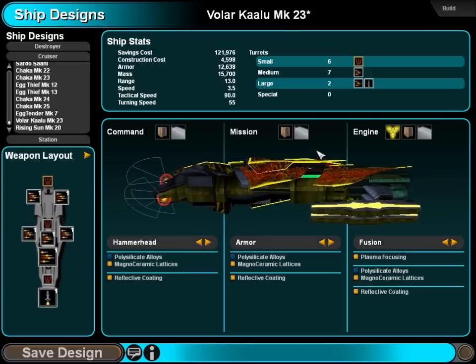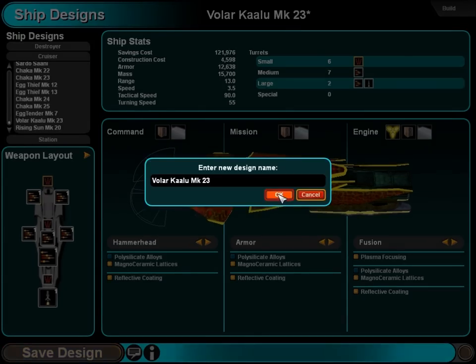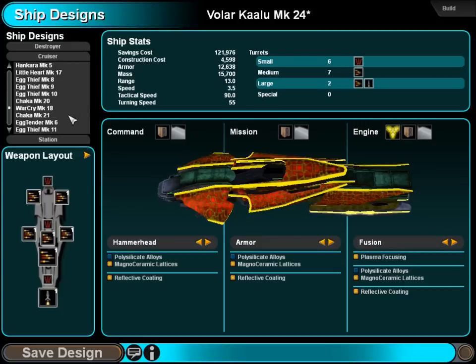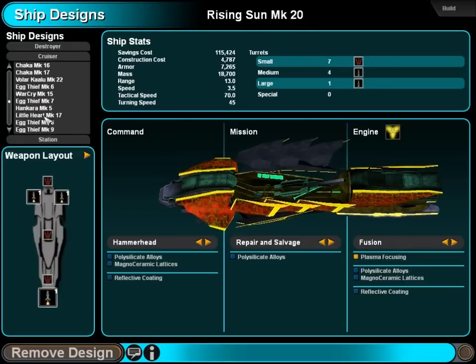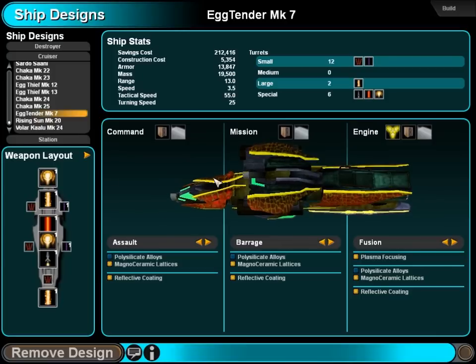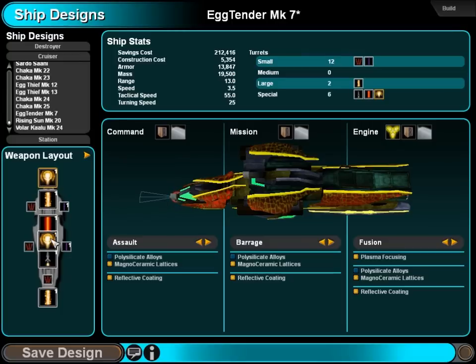It's going to be expensive as hell, but whatever. Hold our Kalu. Egg tender is the barrage — detonating fusion. Hell yeah, good business.